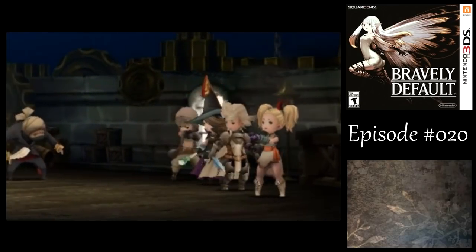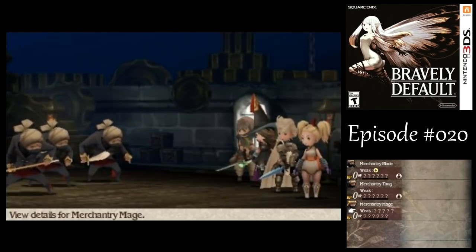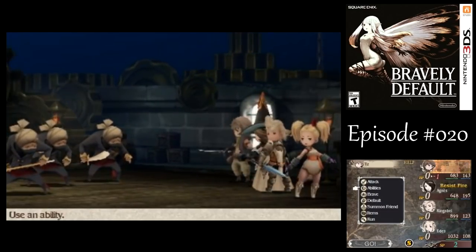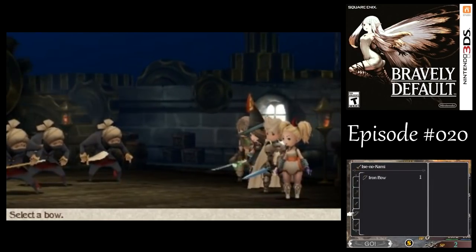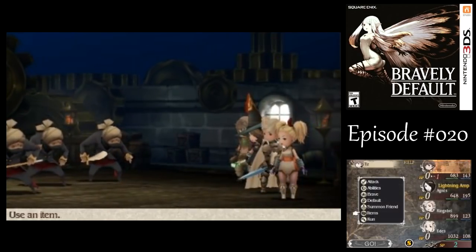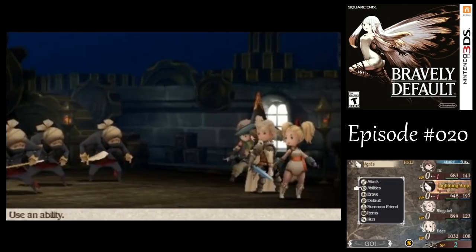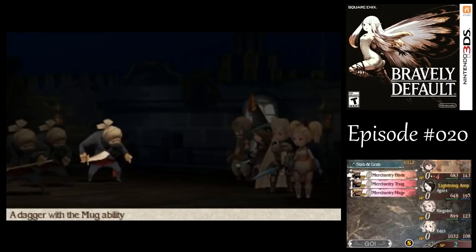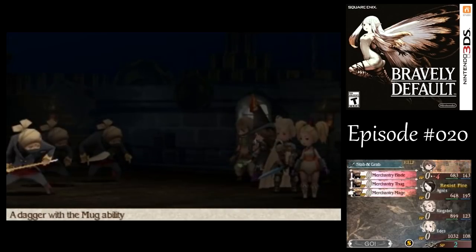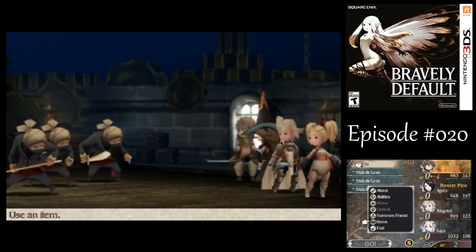Alright, and here we got the last new enemy there on the left — the Merchantry Mage! But otherwise nothing really special about them. Let's get back to the Thief's Knife there. I need to brave a whole bunch of times. They are not weak to thunder; only the Merchantry Blade is, as far as all those human unit types go.